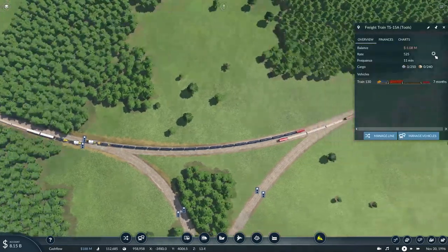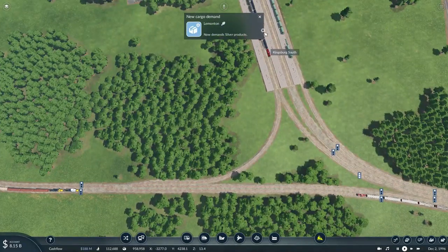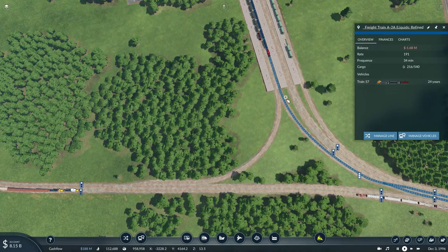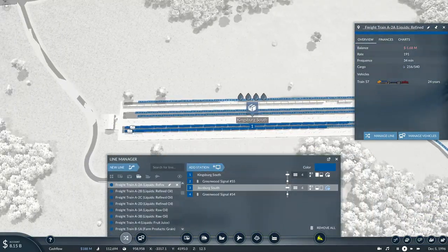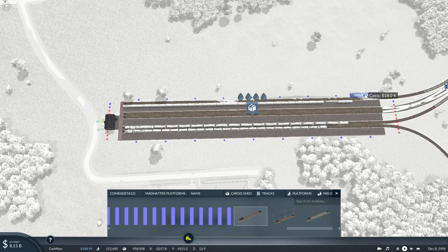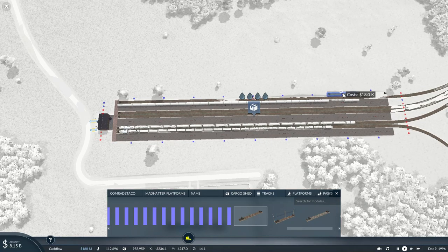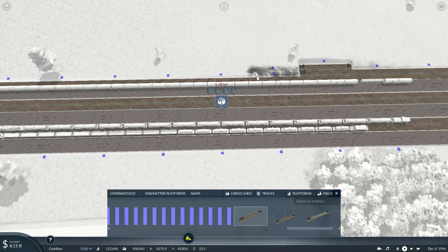This train is now waiting for a free path. Maybe I should actually start expanding this station a bit. There are so many trains coming in, there's not enough tracks for all of my equipment. So it's time to actually start expanding this freight depot a little bit more.